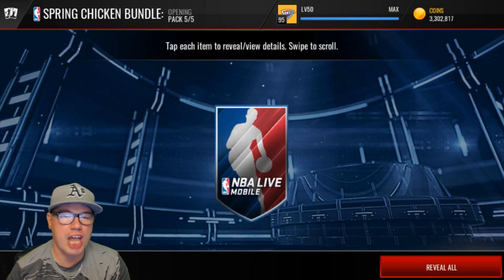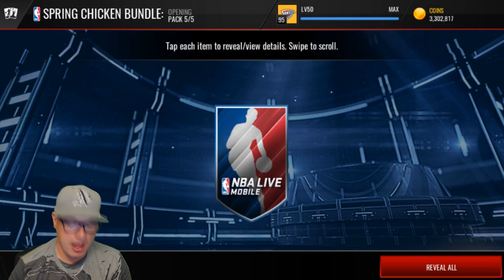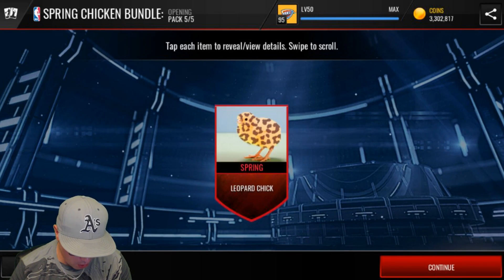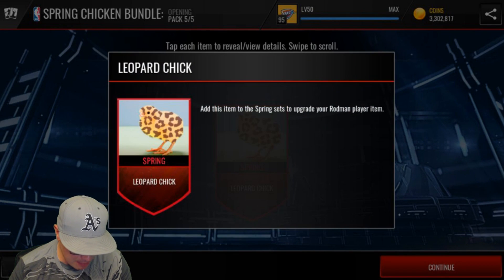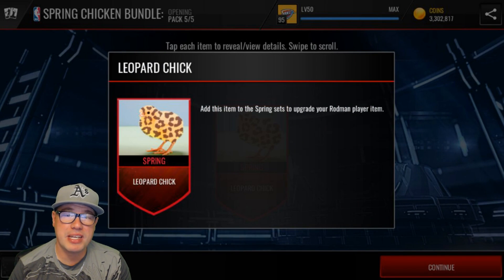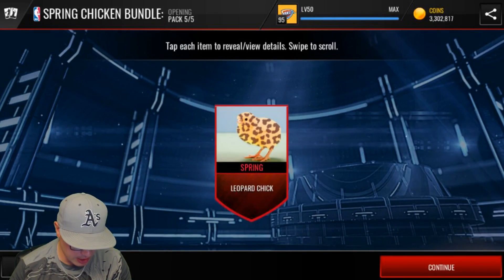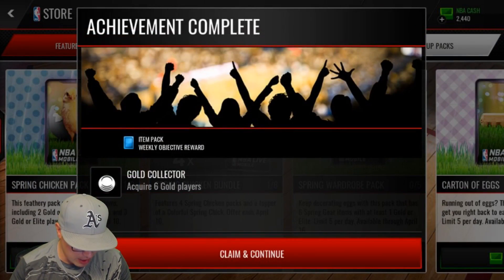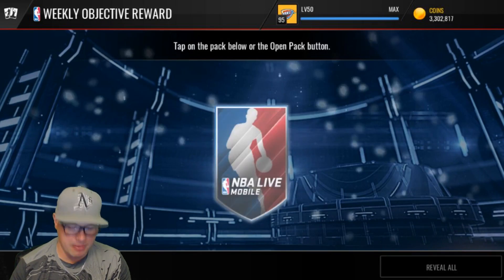Let's see what kind of colorful chicken we can get here. That is a leopard chick, man — a very rare species! It says: add this item to the spring set to upgrade the Rodman player item. We're going to do that after this pack opening. Weekly objective reward — you know that's going to be some dynamite fire. 700 quick sale points. Let's go!